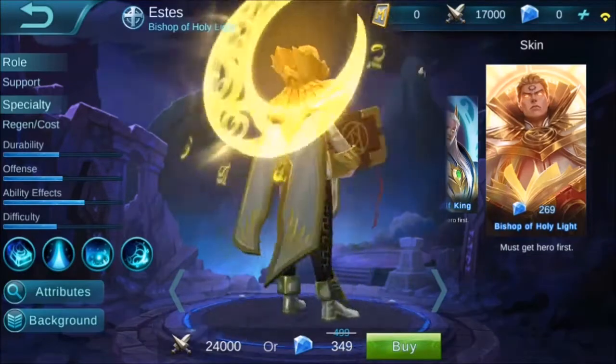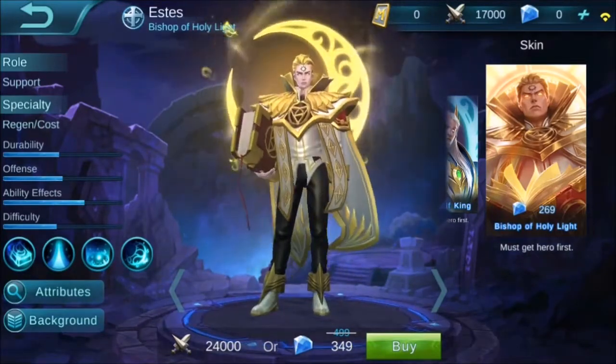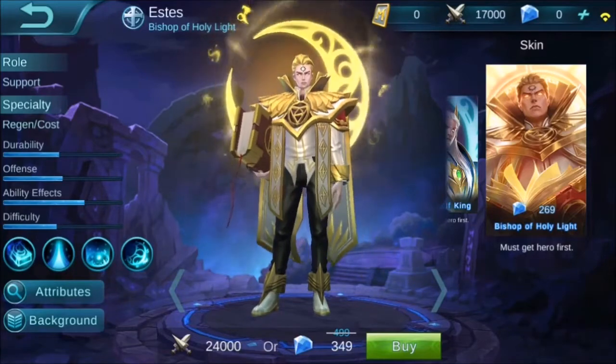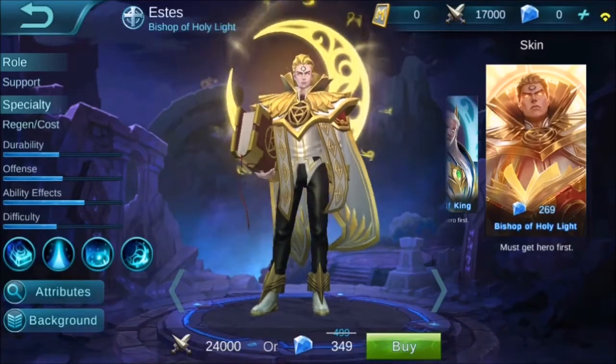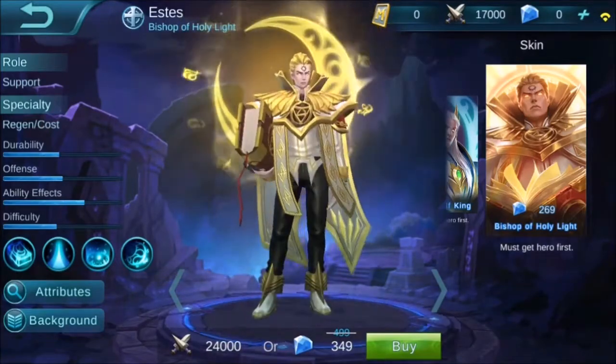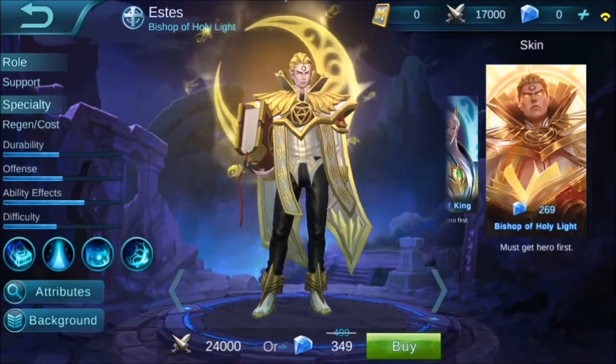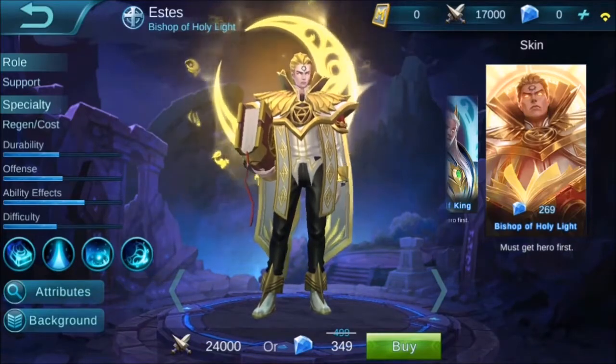We will also check its abilities and how it works in gameplay. You can buy this hero in the advanced server with 24,000 battle points or 349 diamonds, which I think is cheaper compared to some previous heroes that were released before, which were about 4,000 to 5,000 battle points or around 500 diamonds.